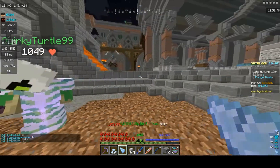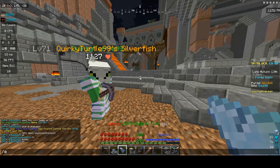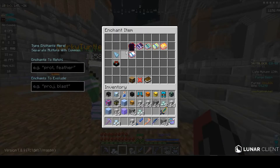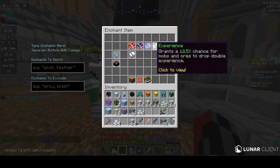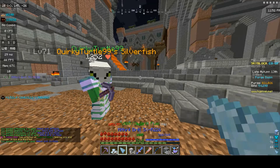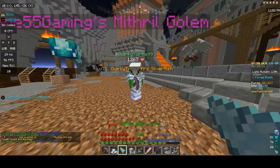Let's read this thing off. Mining speed plus 450, damage 65, it has the normal mining ability. Let's spend my enchanting levels - can I enchant this? I can! So we're gonna do efficiency 5, smelting touch, telekinesis, experience, and fortune 3! Fallen star! I need that. Also, I spilled water on myself.